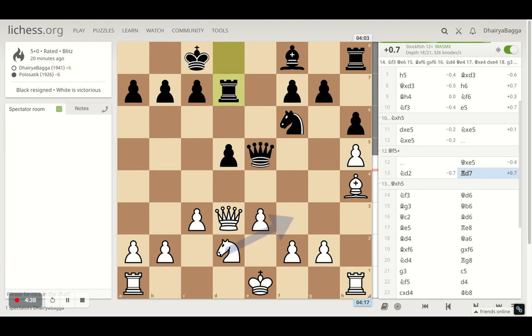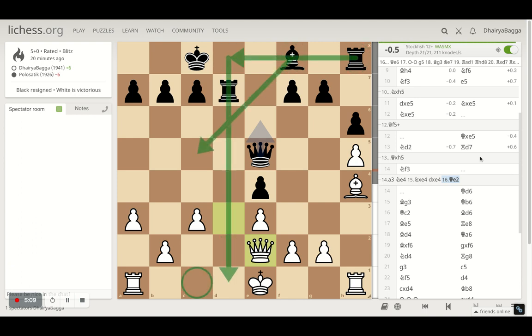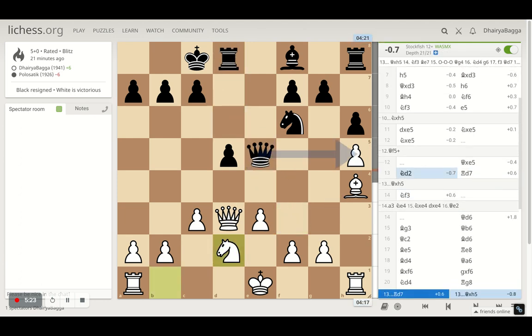Instead, opponent plays Rook to D7, which was kind of strange. I didn't understand the purpose. Maybe the only purpose was to remove the pin and then try to go with Knight onto E4. Suppose the Knight comes to E4, I can take the Knight and the opponent takes back with the Pawn. Suddenly the Rook has an open file, this pawn is also hitting the Queen, I have to move away the Queen, and the opponent has central file control. That's why removing the pin from the Knight was the idea — Rook was moved to D7.